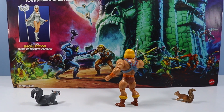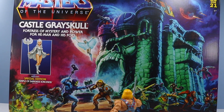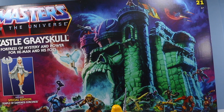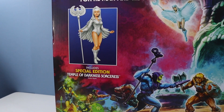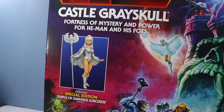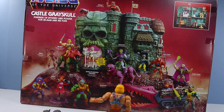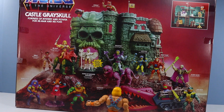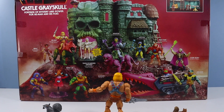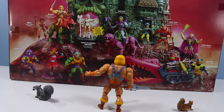The box of Castle Grayskull is pretty large — takes up most of my table. Pretty sure Skeletor wants all the acorns inside. The castle comes with a special edition Temple of Darkness Sorceress figure. Over onto the back, pretty impressive too, with a character guide of everything going on with Origins. It's definitely got this 80s retro design going, with the castle on a sculpted mountain with dry ice fog machine things.